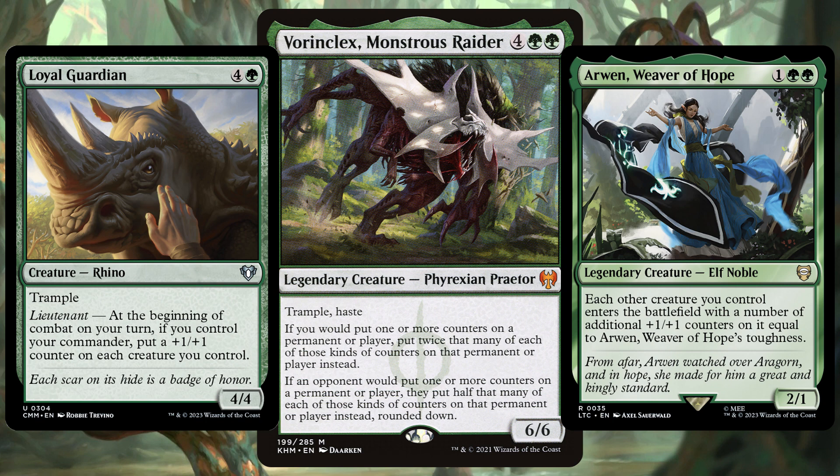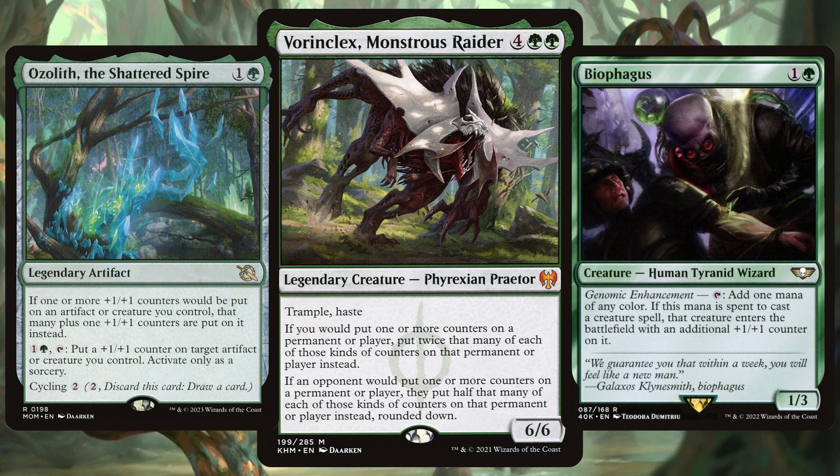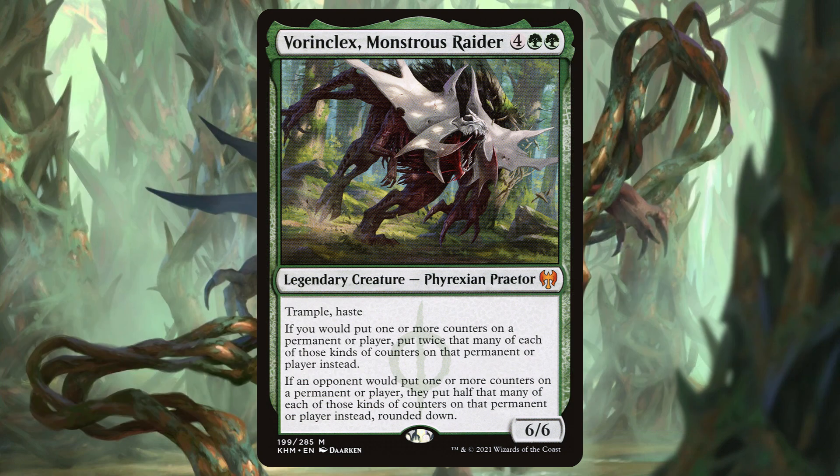From creatures to enchantments, instants, artifacts and more, plus 1 plus 1 counters are the most common counter type in MTG, dating all the way back to Alpha. Vorinclex decks are so popular because the decks can be so varied, with plus 1 plus 1 counters being prevalent in abilities such as Evolve, Adapt, Graft, Mentor and over a dozen more — and we all want a commander that will be different and not just the same 100 cards everyone else brings to the table.